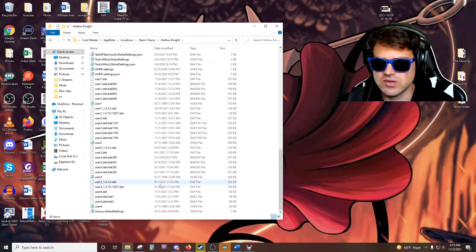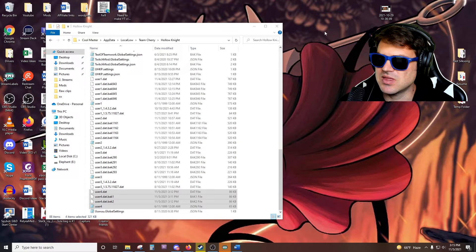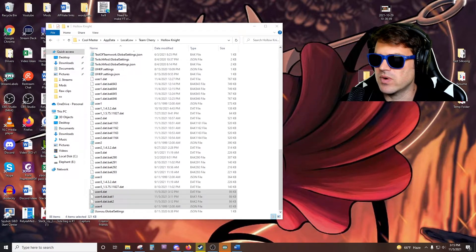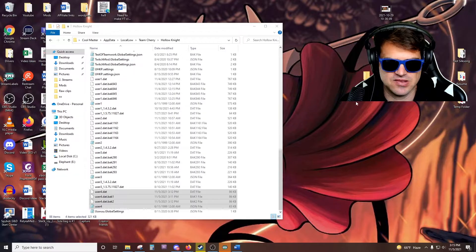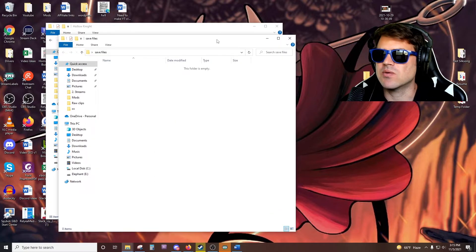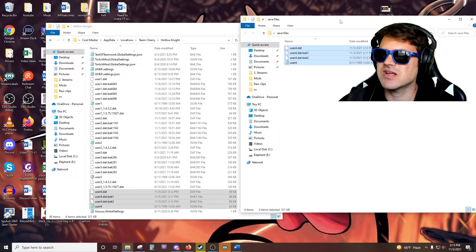From here, I can scroll down and we've got User4. So let's go ahead and close the game. These User4 and the User4 data — I would go ahead and copy these and save all of them to wherever it is that you want to save them. Whether it is a save files folder on your desktop or just literally anywhere — program files, it doesn't matter. Save them wherever you want.